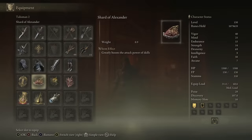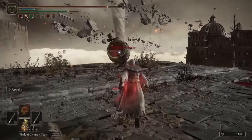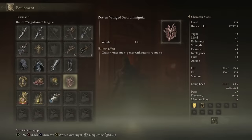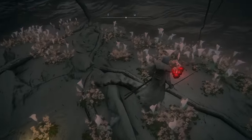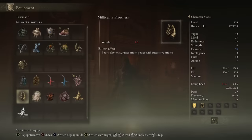Our very important talismans for this build: the Shard of Alexander comes from the Alexander storyline, at the end of which he asks you to fight him, and after defeating him he will give you this very powerful talisman. The Rotten Winged Sword Insignia is another really important talisman because it's going to raise your attack power on successive attacks. This comes from the end of Millicent's storyline. Millicent's storyline begins at the Church of the Plague in Caelid, and at the end of that you must make a choice whether to help Millicent or invade her. The reward for helping her is the Rotten Winged Sword Insignia; the reward for betraying her is Millicent's Prosthesis. Both are incredible talismans, but at this point you must do two playthroughs or have a friend drop you the other one.